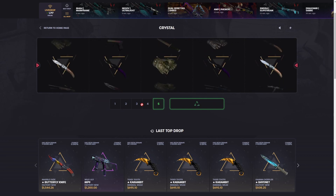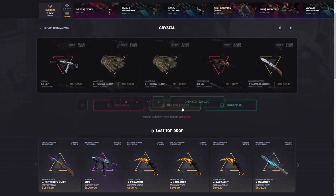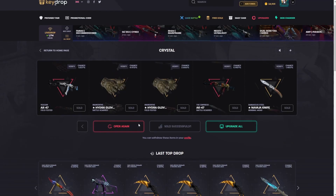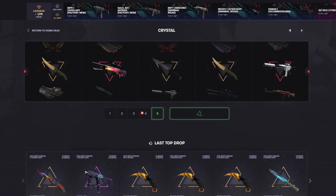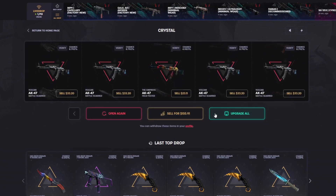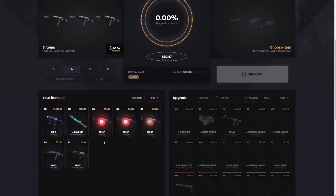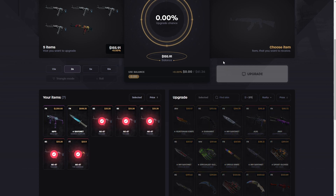I'm gonna do a few more of these. I don't know if we get a third — that might be a little too much to ask for, but just in case. That's a pretty decent roll, most of our money back. Crystal case, come on — somehow one more time, can you do it? That's a little rough. We'll go to the upgrade with this, we still have 200 bucks.